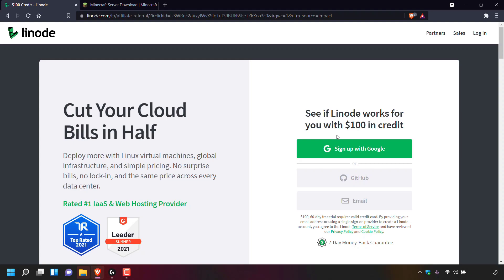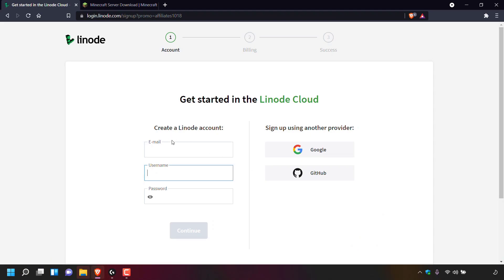To get this free credit you'll need to sign up to Linode. You have three methods: you can sign up with Google, your GitHub account, or email. Most likely you're going to be signing up with email, so simply left click on email. Next you'll need to create your Linode account where you'll enter your email address, pick a username and a password. Left click on continue, then you'll be taken to the billing stage where you'll need to add your billing details. Once you've done that, you'll most likely receive an email from Linode to confirm the creation of your account — make sure you open that email and activate your Linode account.